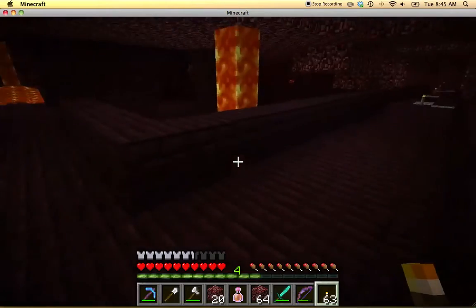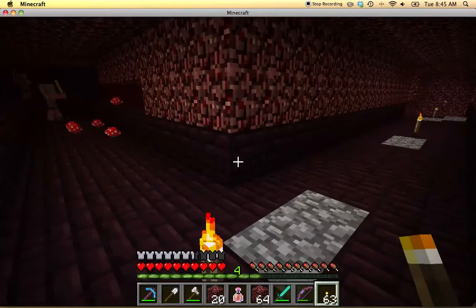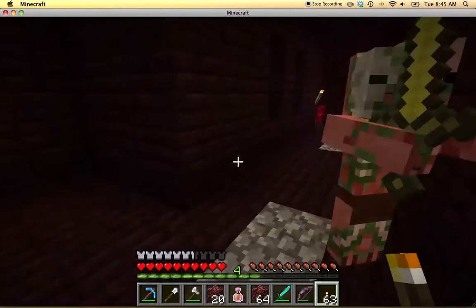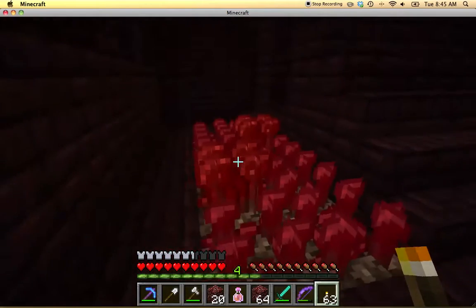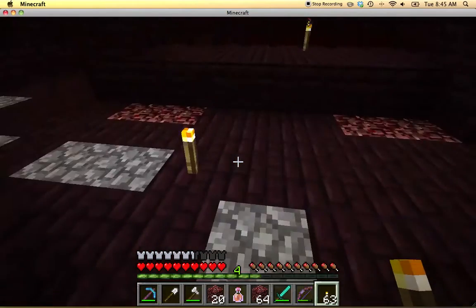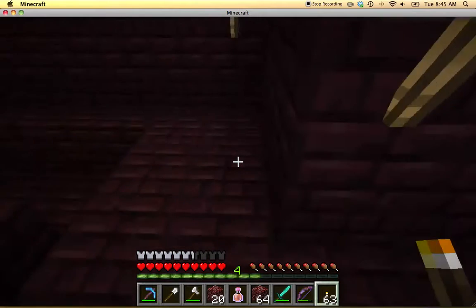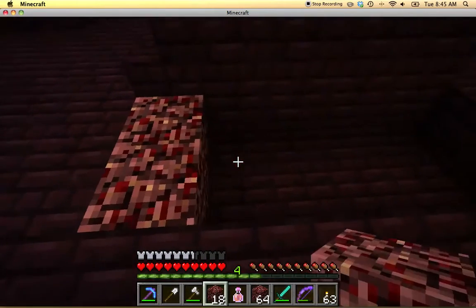If I stay on this level... now, this is the path to our blaze spawner, so I'm just coming back. We put down the stones just so that you know this is our backup nether wart. Normally you come through this way, you come down, you can follow that. But we're going to hook around behind and just fill this in.